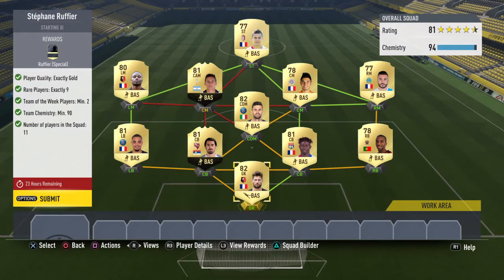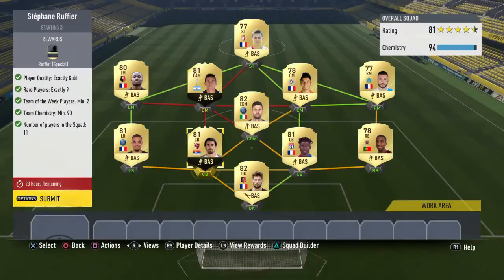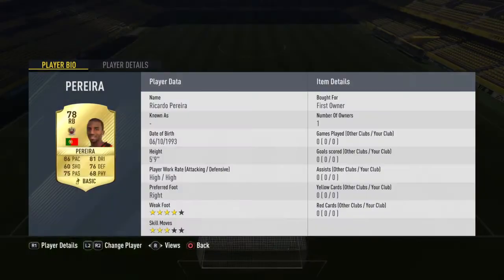Fairly easy if you have in-forms in your club, which I do because I've been storing them up for a long time. The two in-forms I'm using in this video are this guy — untradeable — packed them in when the packs were out that you could get in-forms. Packed both of these guys in that.